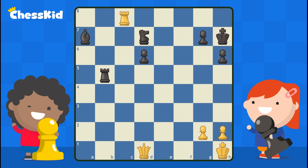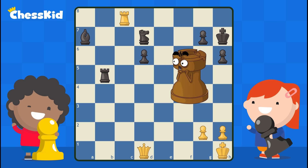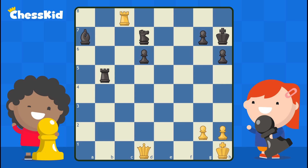In this position, white could of course just capture this pawn, and that would be great, but we're going for something more. What we want to do is attack two of black's big pieces at the same time. A little hint today: it's usually going to be a good idea to look for pieces that are not defended.